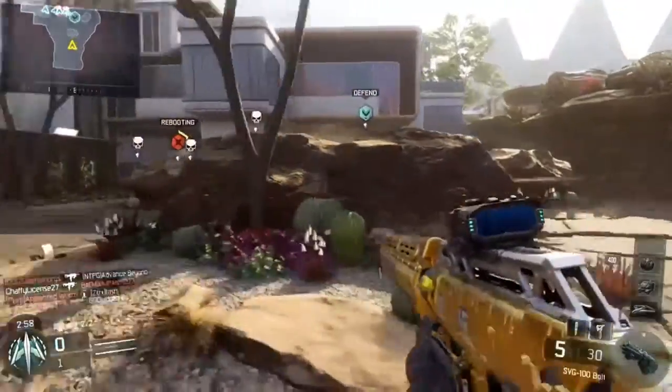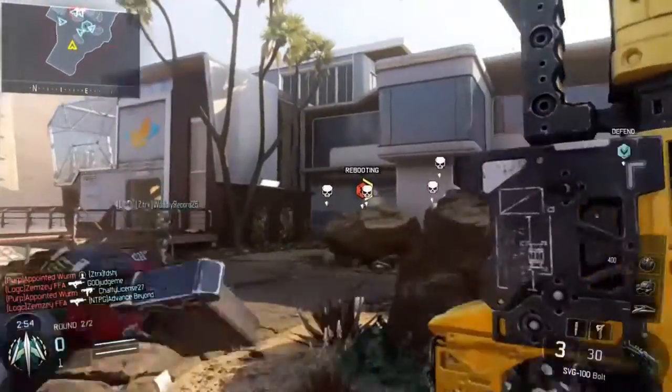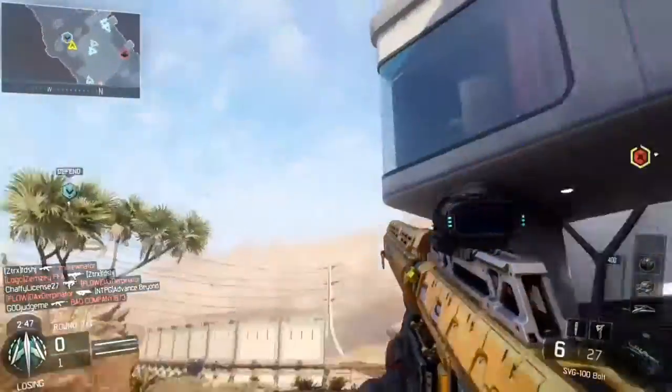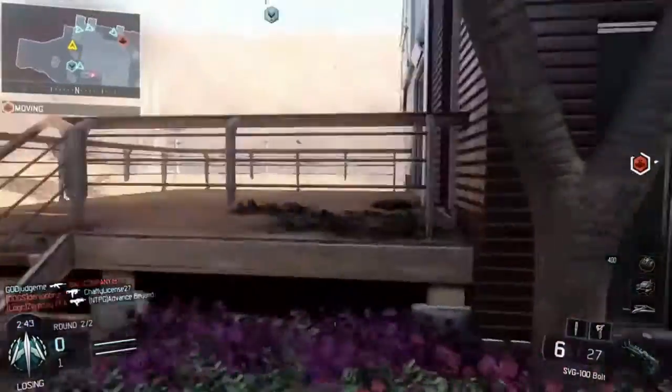This sniper is a very slow-firing sniper that you get at level 52, so you're gonna have to be really high level to get this. It's probably gonna be your last one if you're going for diamond. That's basically how it looks — it has a really long body, so the gold camo looks really nice on it.